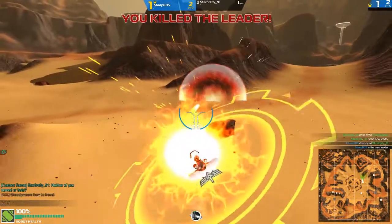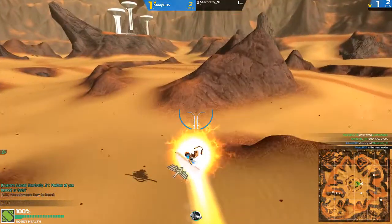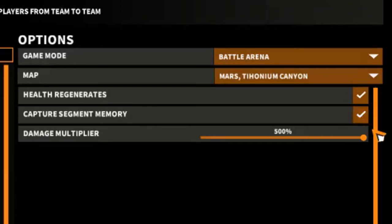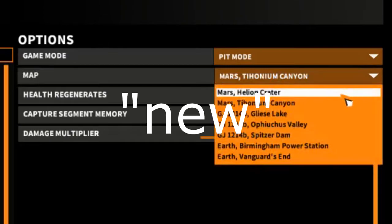Anyway, Custom Games Mark 1.5 added a couple new things. Like a damage multiplier slider, ranging from 10% damage all the way up to 500% increased damage. It also added in two new checkboxes: one that turns on and off auto heal, and one that sets where the capture points can be captured in thirds or have to be captured all in one go.